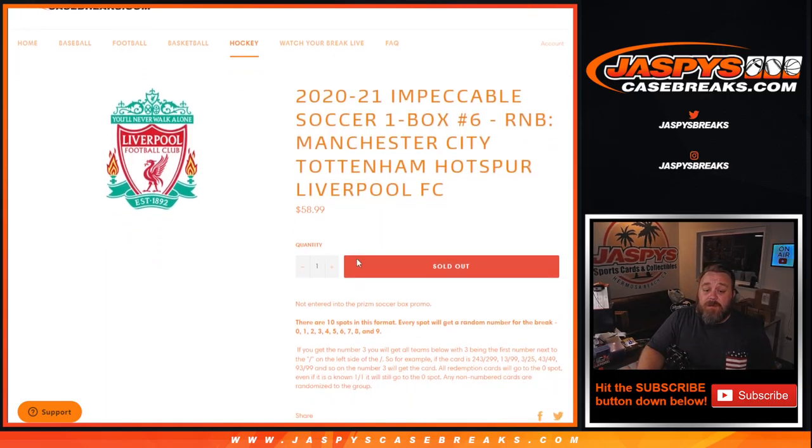This works just like every other random number block, but these teams are not entered into the Prism Soccer Box promo. Ten spots in this format — everyone gets a random number for the break, zero through nine. If you're number three, you'll get all cards with three being the first number next to the slash, on the left side of the slash.